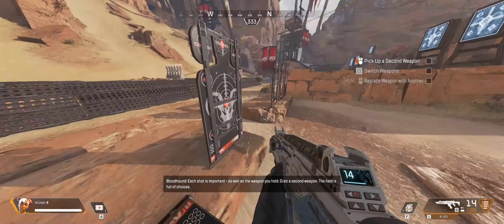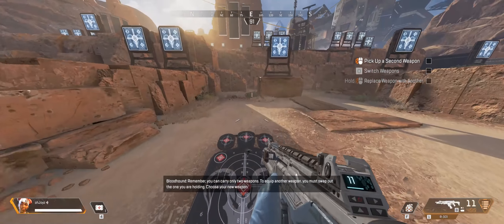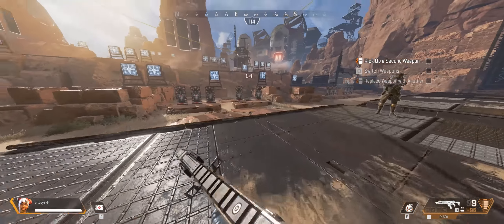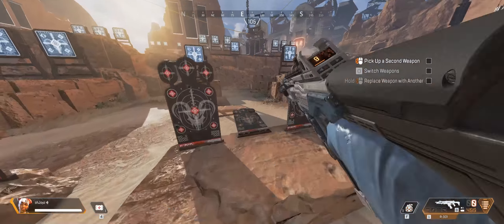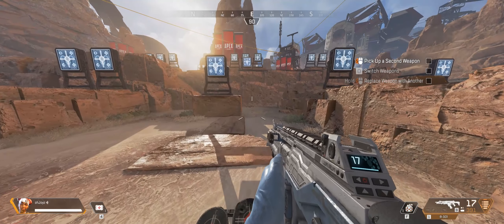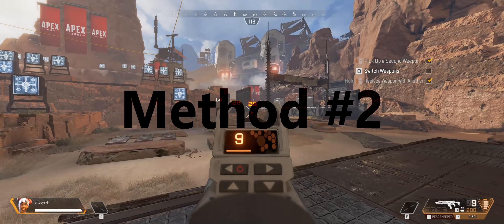Method number one: set your gun to single fire mode and knock down a target. When you knock down that target, stand in the middle of the abdomen area of it and look east. Choose one of the nearby targets which will be behind you, and when the target you're on pops back up, shoot the target you chose as fast as you can while you fly backwards through the air.